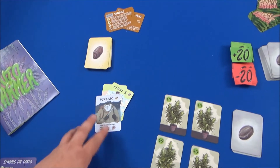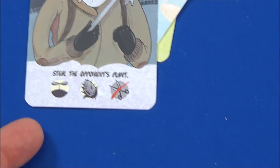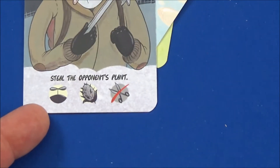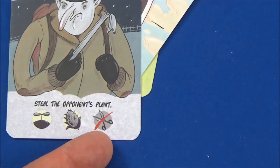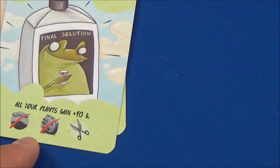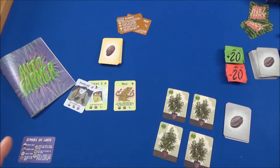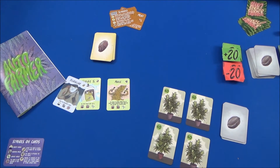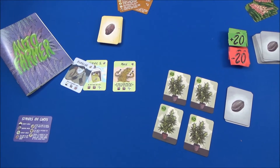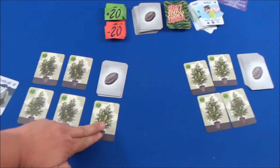Your action phase then starts, and you can play any card matching the round you are currently in. In the growth round you can play cards with the growth icon, but not harvest-round cards. You can play any number of cards up to your hand size. For example, the burglar card lets you steal a plant — that's it. It gets discarded onto the discard pile and the next player takes their turn.